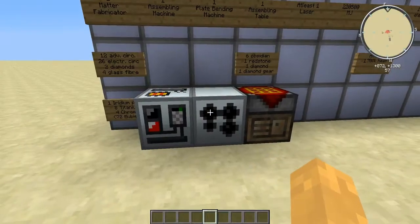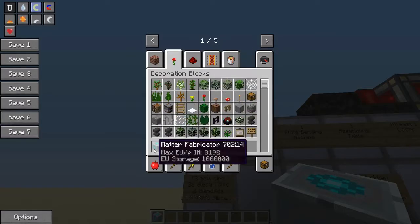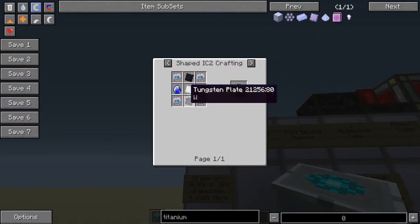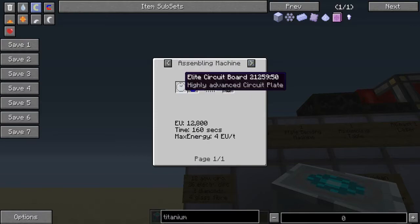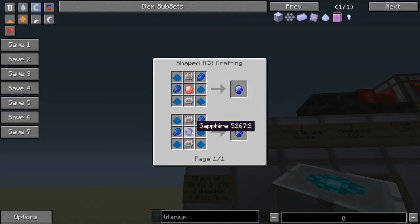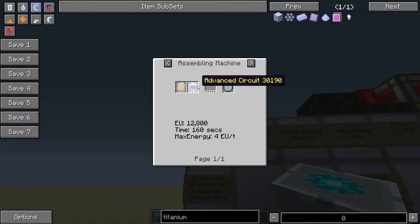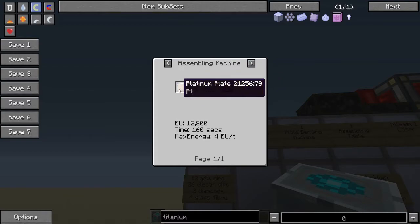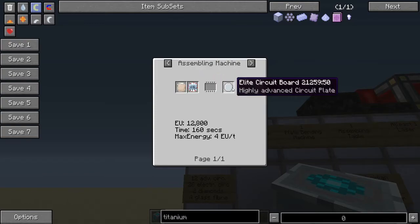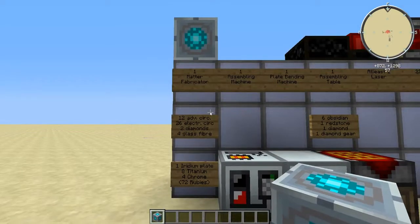For the matter fabricator recipe we'll use the assembling machine to avoid the manual recipe. You need an elite circuit board and a lapatronic crystal. The elite circuit board is made from four platinum and one advanced circuit. Put four of those in the assembling machine with a lapatronic crystal to get four energy flow circuits — that's the first ingredient.